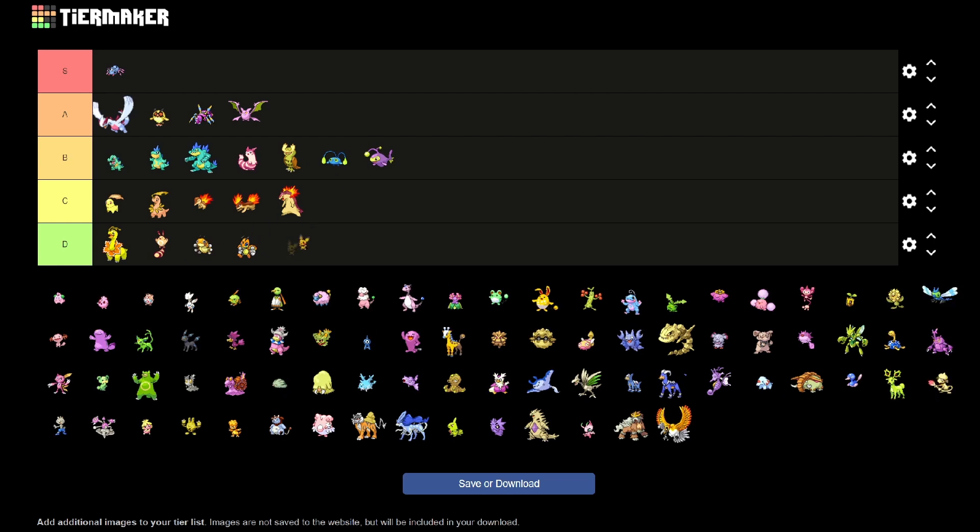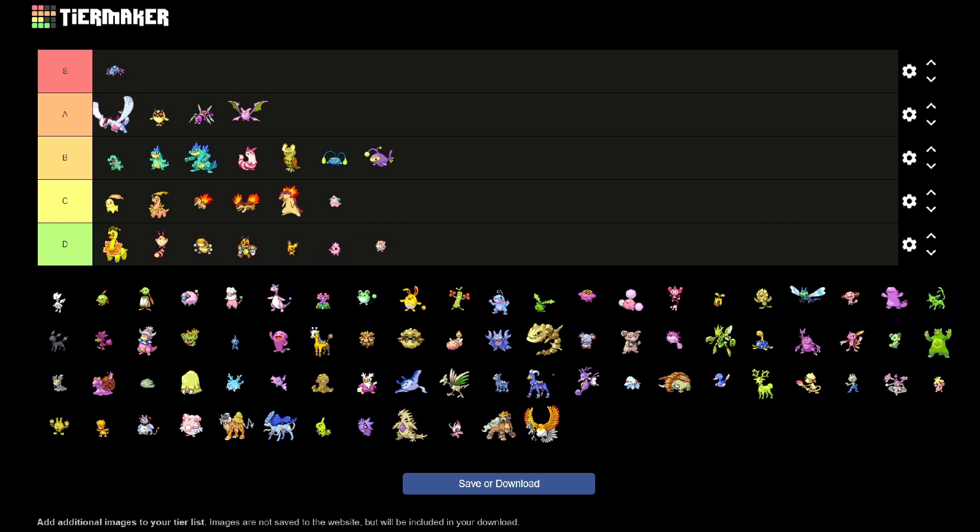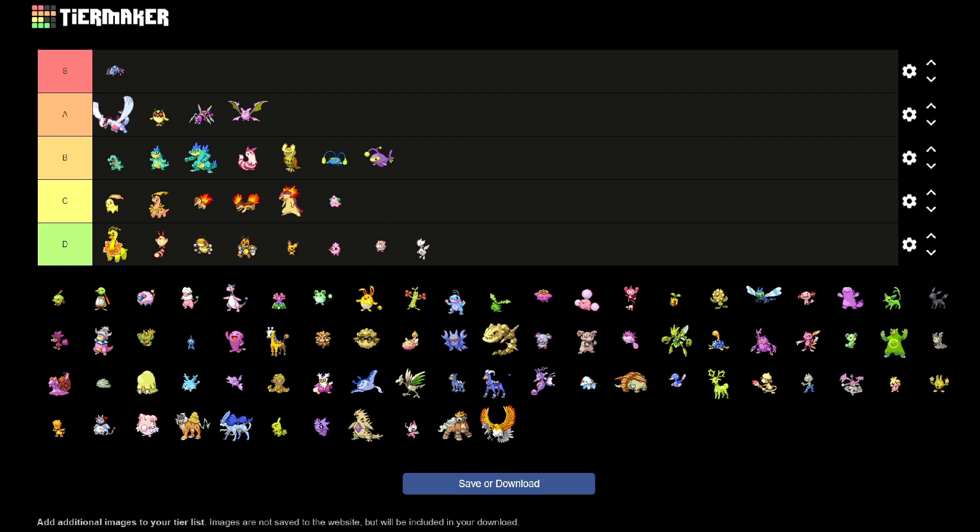Pichu just gets slightly more yellow — nothing too exciting. Cleffa gets the green ears, so slightly better, but still not great. Igglybuff and Togepi both barely change at all, sadly. Togetic, you can barely tell. It's so bad. I think they could have done so much more with these.